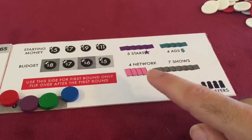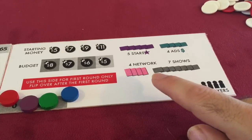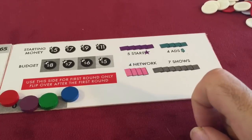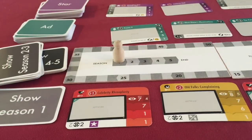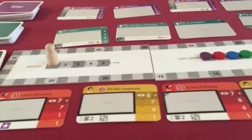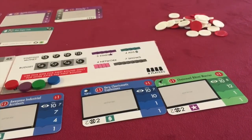Now, one thing about these network cards — they're power cards and they add a little bit of extra juice to the game. But if you haven't played before, you're actually not going to play with the network cards in the first season. So I'm only going to deal out the stars, the ads, and the shows, assuming a basic first-season game without the network cards. I'll show you what the network cards actually do a little bit later in this video. We have dealt out all our cards — we have star cards, ads, and shows. Let's dolly over here so you can see the whole board. We set it up exactly as the player board told us: seven shows, five stars, and four ads.